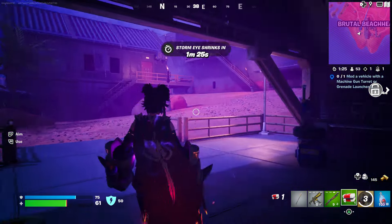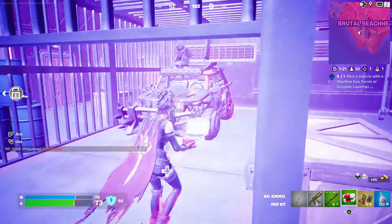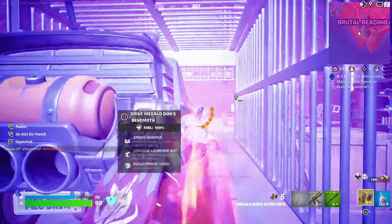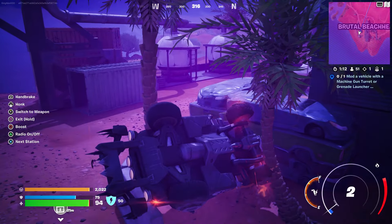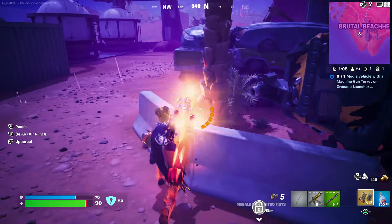This is where you can get your car. There's your car right there — this is the one that's in the item shop right now. Get inside the vehicle. It's so fast, I can't even keep up. Wow, I actually messed up already.